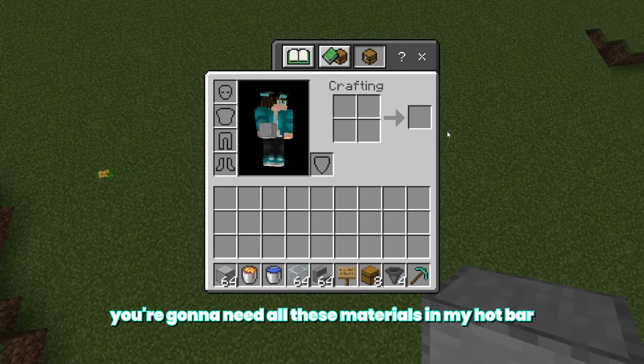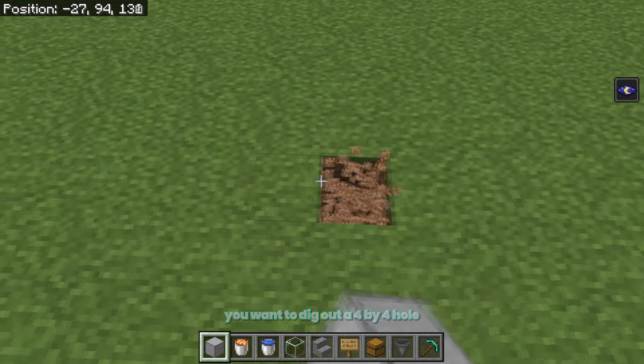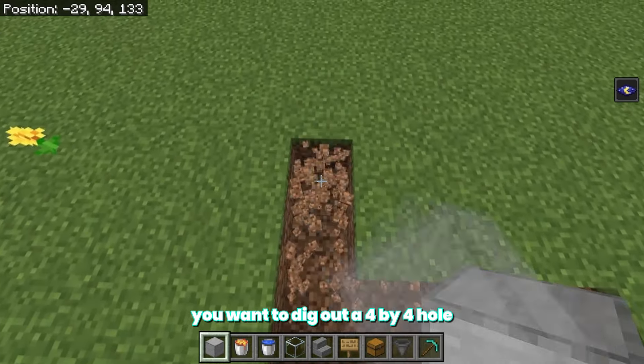In order to make this stone farm you're going to need all these materials in my hotbar right over here, and the first thing you want to do is dig out a 4x4 hole.